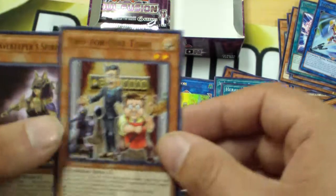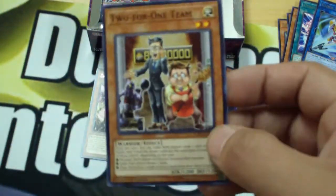Total Galaxy. Two-for-one team — yeah, that's something I guess. And Gravekeeper's Spiritualist — more of those.